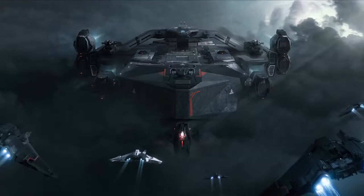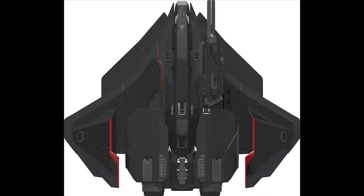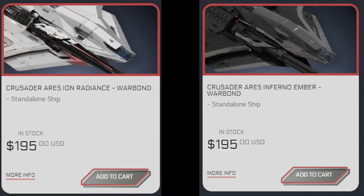The Ares is a single-seat medium fighter that has been billed as a capital ship killer, with both variants being said to be rather effective at engaging large and capital ships. It's currently available in two variants: the Ion and the Inferno. Both are $195 war bond if you're using new money, or $220 if you're using store credit. There's also a limited time skin available for each variant, with the Ion Radiance and Inferno Ember skins currently available during the concept sale.